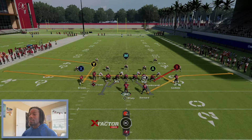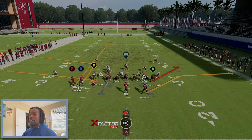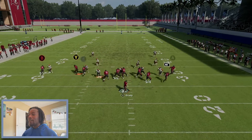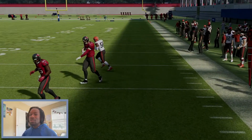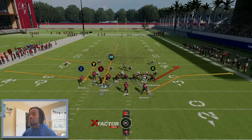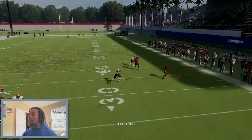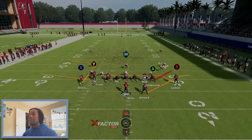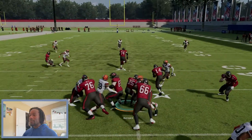Another thing you can do is keep Evans on the flat route, bring Godwin over and streak Godwin for the clear out. That route by Gronk creates kind of a makeshift screen on that side - if you bring everybody out on the left, people think you're running the corner that way so they shift over, and boom it's one-on-one with Gronk. You also have Quick Base, though the Buccaneers' running backs aren't the best - they're not the worst either, they have three really good ones.